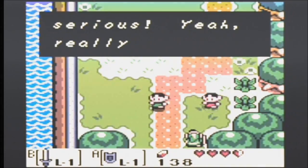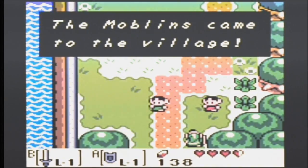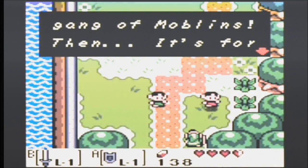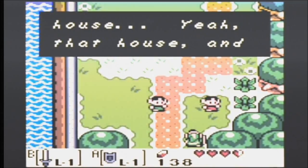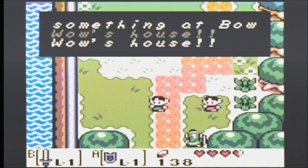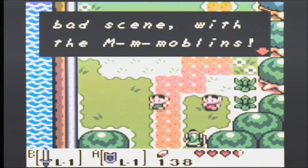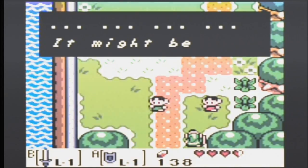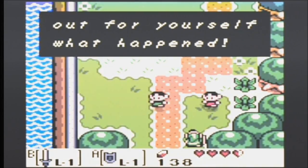Hey buddy, it's serious — yeah, really serious. The moblins came to the village. Yeah, that's right. A whole gang of moblins. They all went to that house and did something at Bow Wow's house. It was a really bad scene with the moblins. It might be faster to find out for yourself what happened.